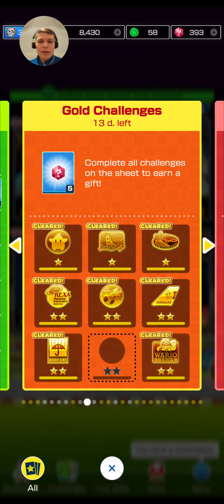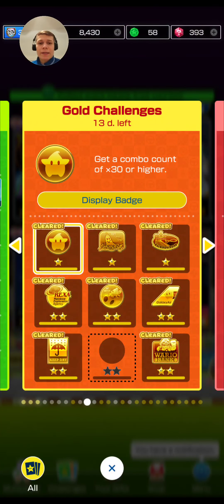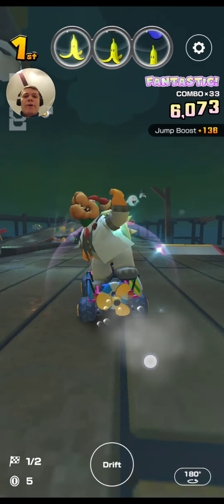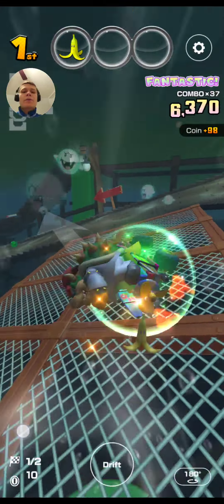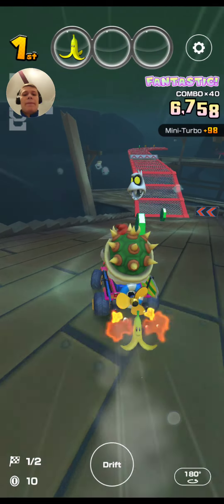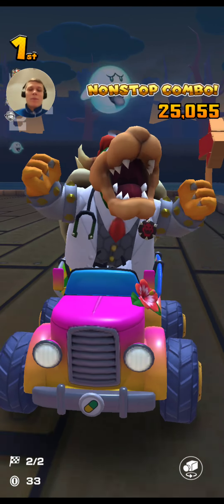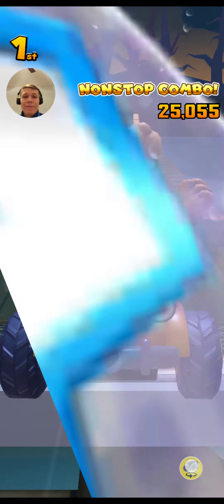The first bonus challenge is to get a combo count of 40 or higher. As you can see, I just got a combo count of 40 — it's very hard to pull off, but just play a T course and you should get it. What's funny is I actually got a combo count of more than 40 — I got a combo count of 100.